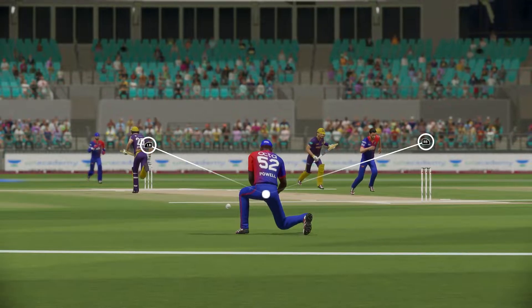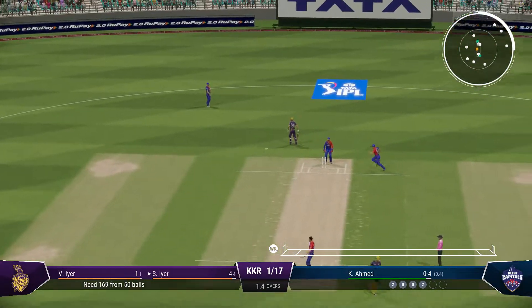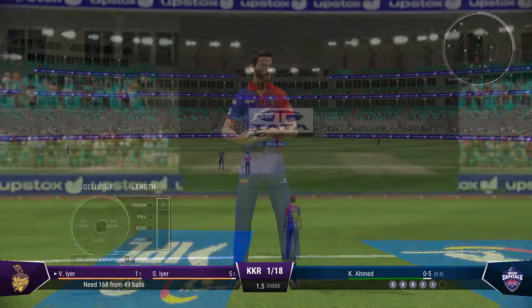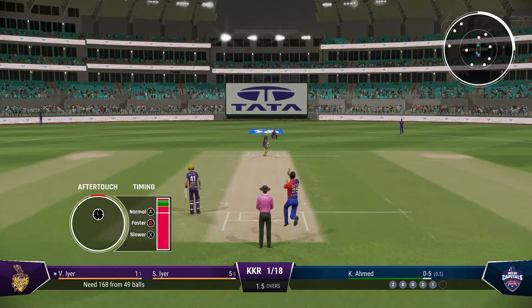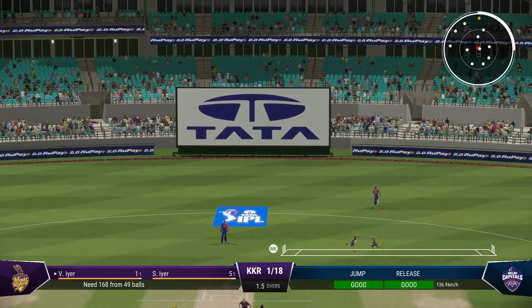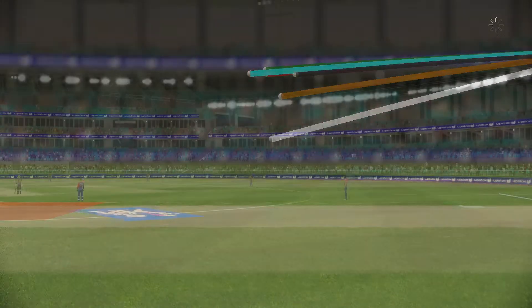Massive edge. A wonderful delivery to get the edge — we've got to keep hammering away at that spot time and again. Big edge. Nine runs added in that over — the Knight Riders are one for 22.